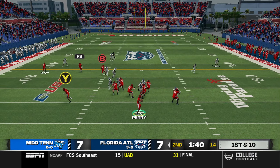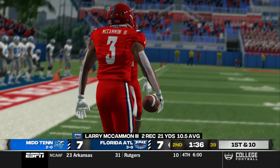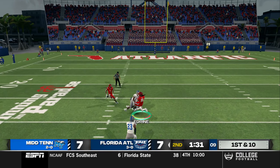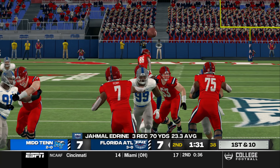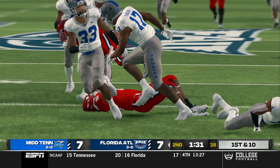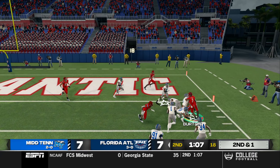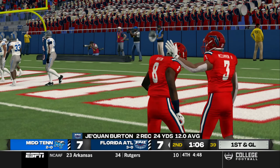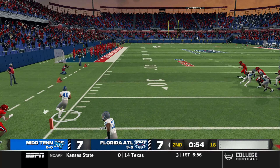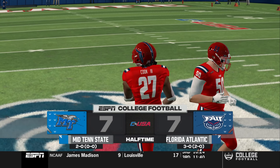Fresh set of downs for FAU, under two minutes to go before the half. Throw to the running back, complete — he's going to step out of bounds. The quarterback did an excellent job of recognizing. Fresh set of downs. Going to throw in the middle — complete. Second down and one. Got a receiver open, it's Burton. He breaks the tackle, gets inside the two-yard line. First and goal, FAU. There's a snap — and it's going to be intercepted by Francis. Score at halftime: it's tied, seven to seven.